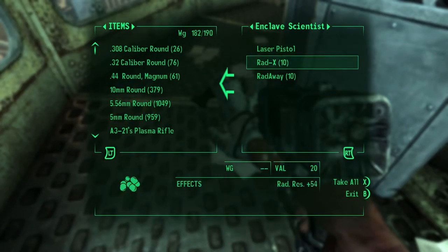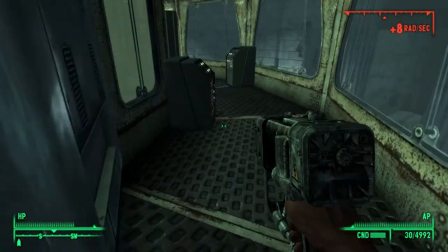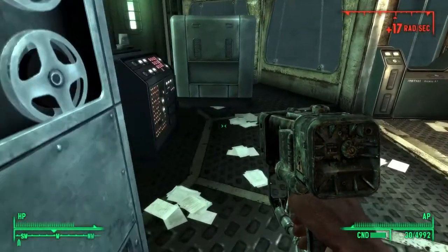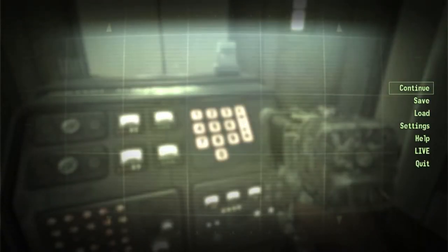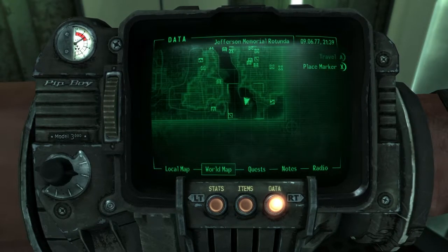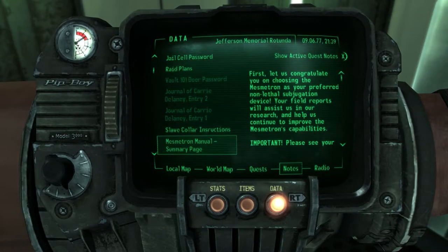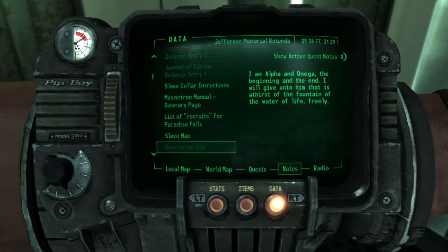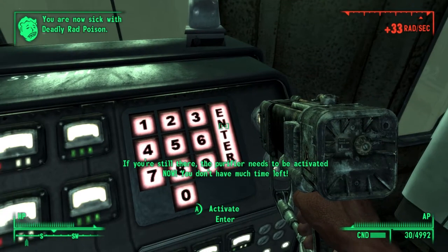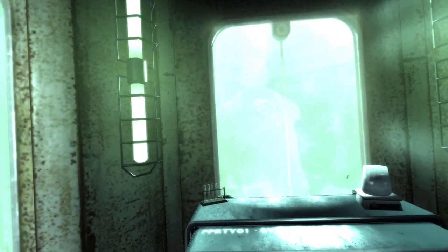Let's take the Enclave scientist outfit. Where's the password? Under data notes — Revelations 21:6. So the code is 2-1-6. I did it. And... I died. That audio glitch — my god.